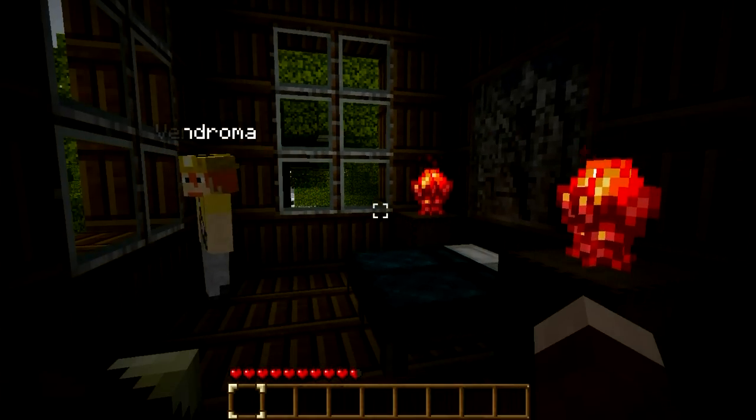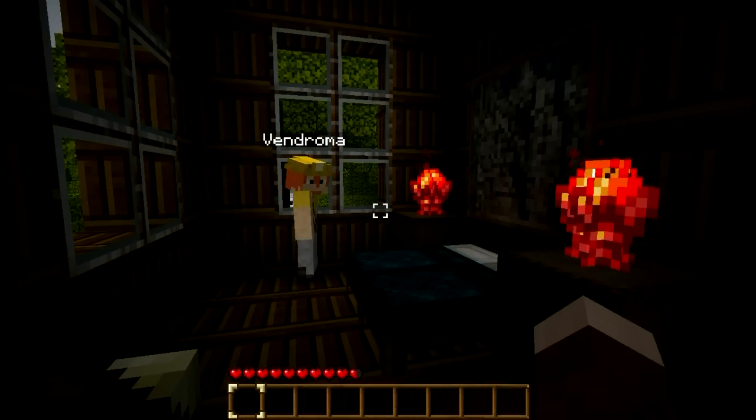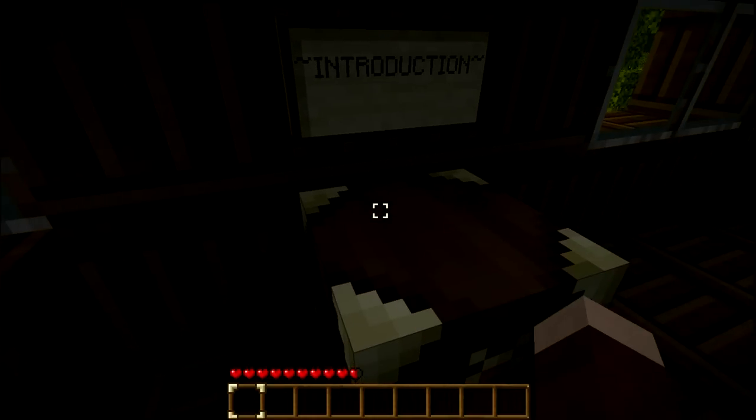The rules are: no breaking blocks except for clay, unless specifically stated otherwise. You may place blocks if you get trapped in an explosion crater. And we're supposed to play on easy, normal, or hard. The server's set to normal, so moderate amounts of bad guys.